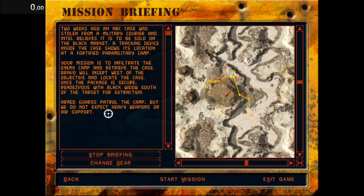Two weeks ago, an NBC case was stolen from a military courier and Intel believes it is to be sold on the black market. A tracking device inside the case shows its location at a fortified paramilitary camp. Your mission is to infiltrate the enemy camp and retrieve the case.